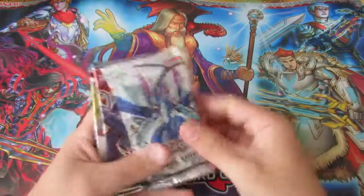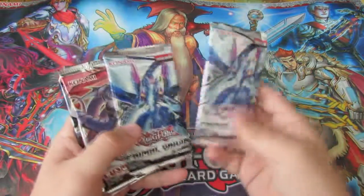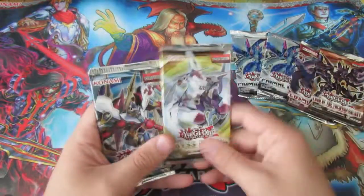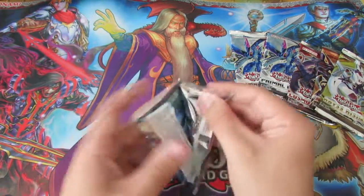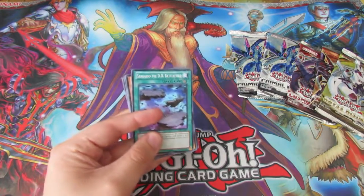Okay, so we have a Primal Origin — I hate the glue — two Primal Origin in fact, another Cosmo Blazer, Lord of the Tachyon Galaxy, Abyss Rising, and a Judgment of the Light. I'll get the Judgment of the Light because we've already opened plenty of these on my channel before — I've opened a beast of a box of these.